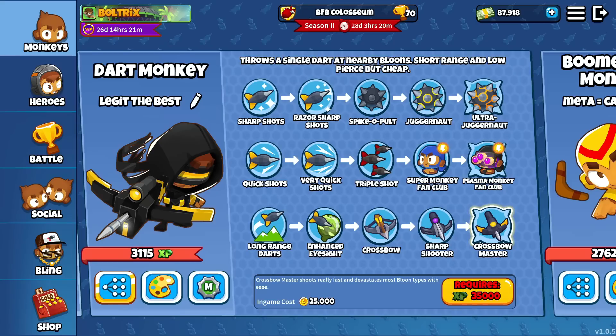Everybody in my comments keeps telling me the crossbow master is the best fifth tier upgrade on the dart monkey, so we'll be putting that to the test in today's video. Without further ado, let's hop right into it.